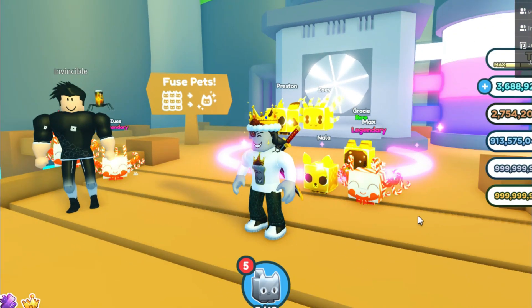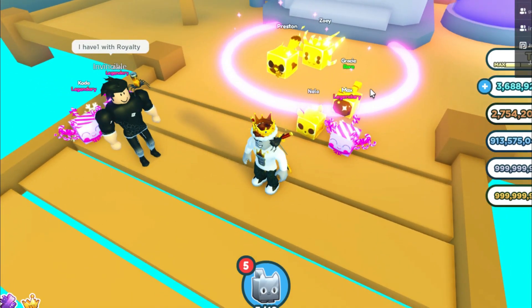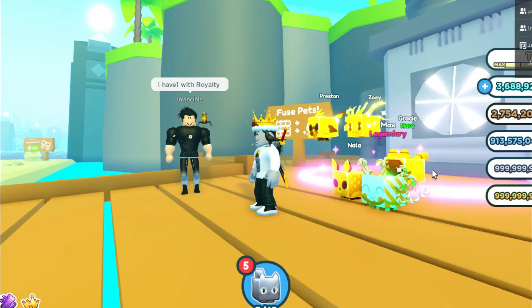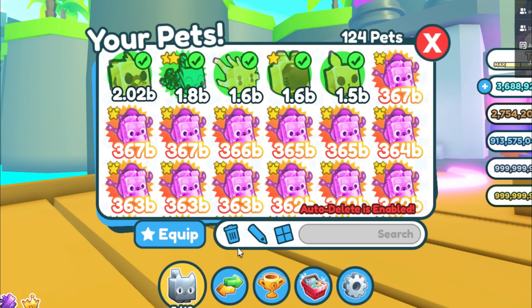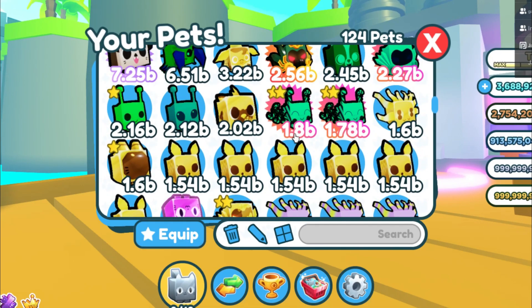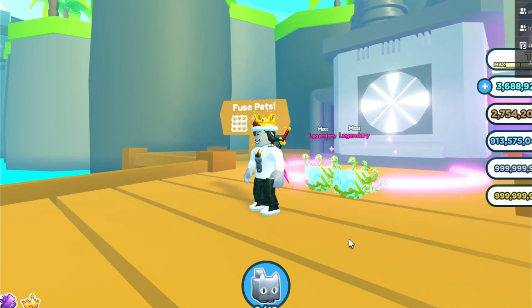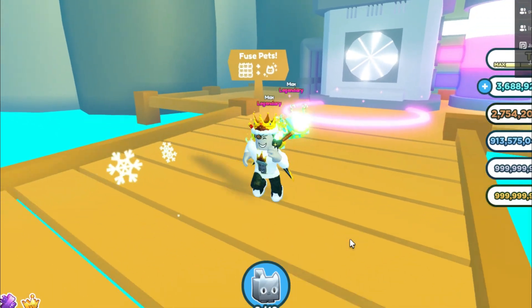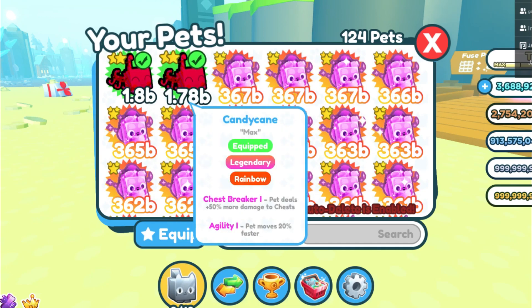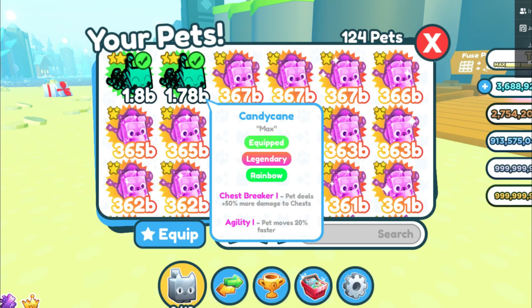And look guys - I actually got a Candy Cane! I got a Candy Cane pet! Alright, so this is actually pretty cool. It did take five tries, I got four other pets and they are Goldens, but I actually got a rainbow Candy Cane pet right here guys. They are actually pretty rare, and now I have a bunch of them. So here are the Candy Canes, and now I have two rainbow Candy Canes. I also have one in the Dark Matter machine, so I will make a video letting you guys know how powerful a Dark Matter Candy Cane pet is.